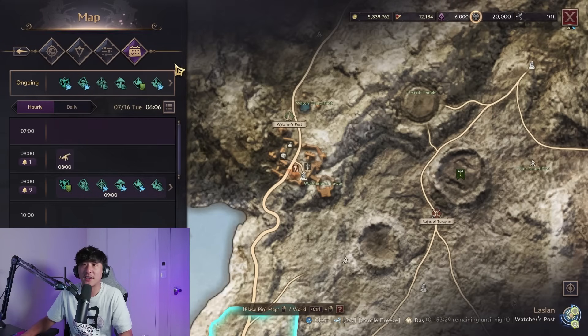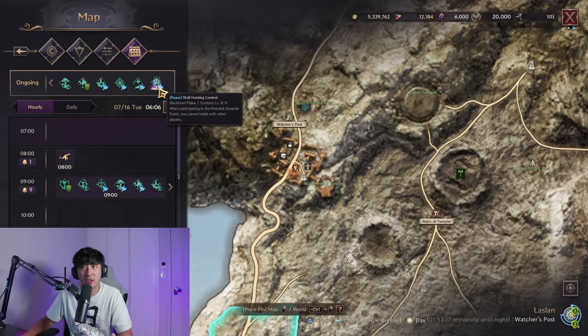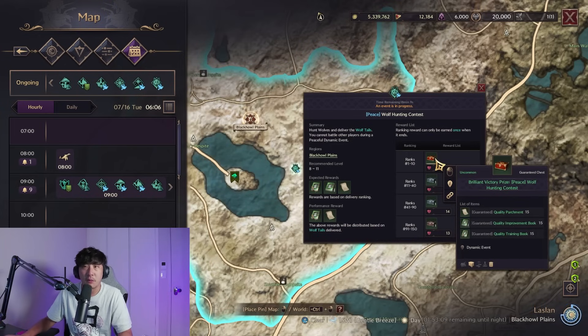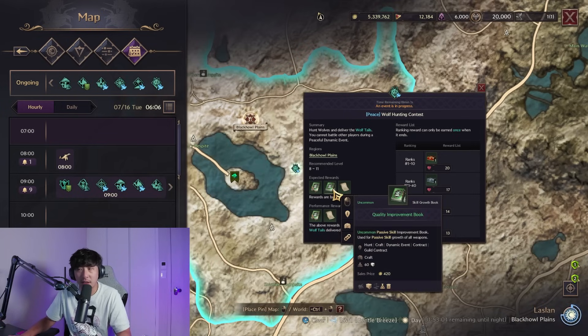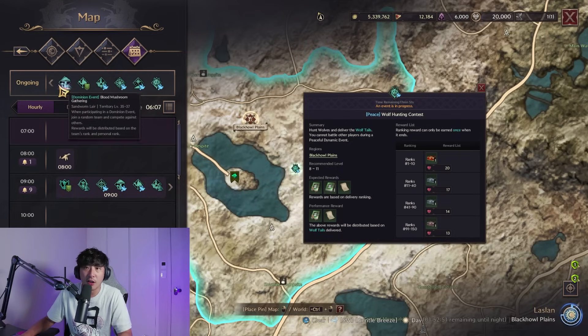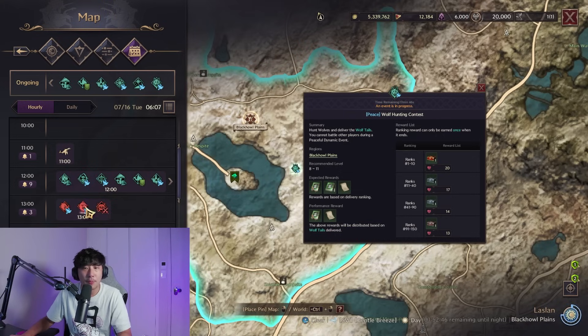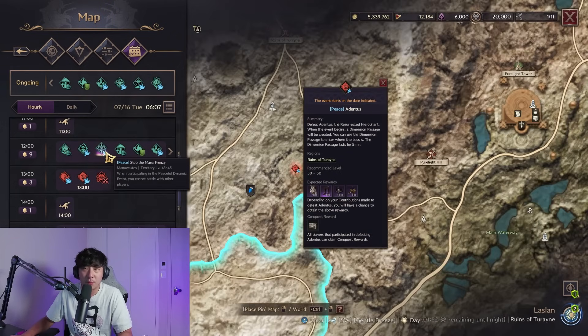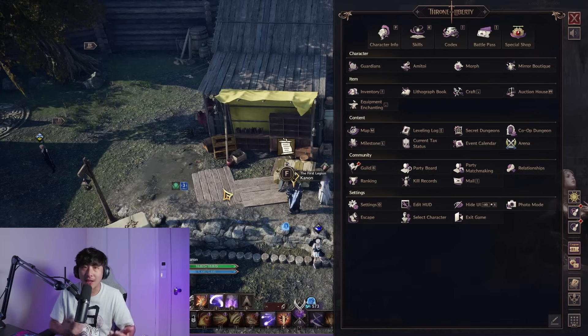Events are the last major level-50 activity. Open your map, go to timetable, and look for green diamond icons. Early on all events will be peace events, but eventually some become PvP. Peace events give skill books; PvP events and higher-level PvP events give Marins — crafting mats for skill books that can be sold for Lucent on the auction house, unlike bound books. Also do world boss events. The short version: do everything — world bosses, peace events, all of it.